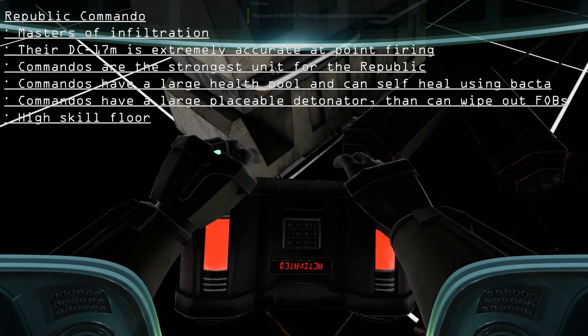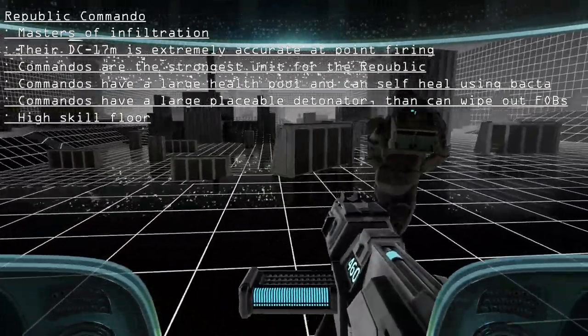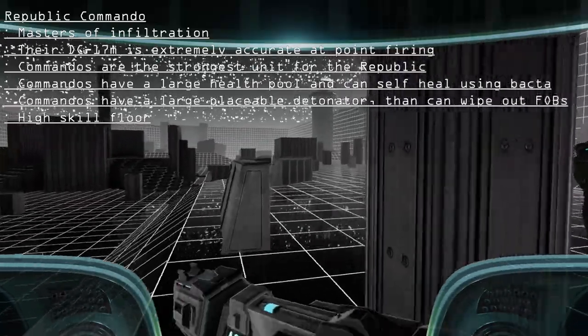Commandos are also equipped with a heavy plantable explosive. This explosive has a heavy payload and, once planted, can take out entire habs and FOBs.